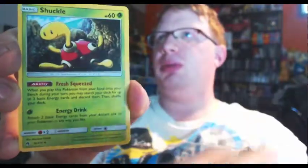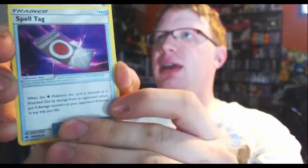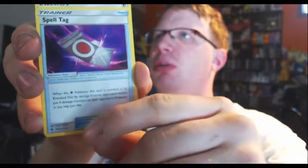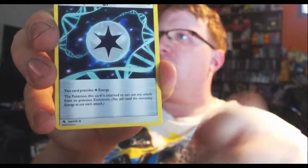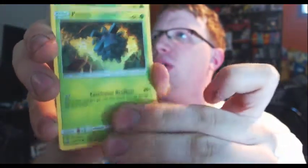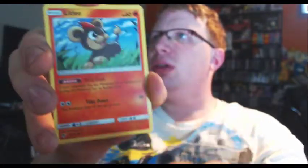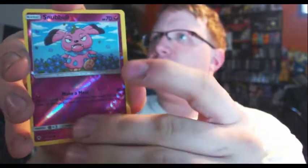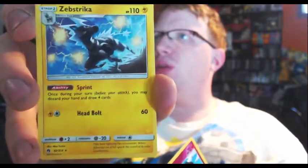And then Celebi — this is the last one from the pre-release ones. So you got Lightning Energy, a Shuckle, a Spell Tag: when the Psychic Pokemon this card is attached to is knocked out by damage from your opponent's attack, put four damage counters on your opponent's Pokemon in any way you like. Memory Energy: the Pokemon this card is attached to can use any attack from its previous evolutions — that's an interesting one. Fennekin, Combee, Litleo, Cutiefly, Hoppip, Snubbull, and Zebstrika — a non-foil rare. That's pretty disappointing.